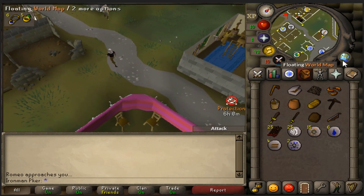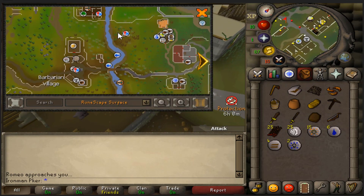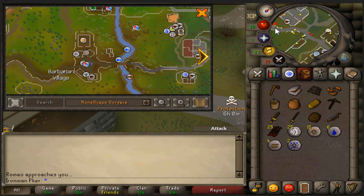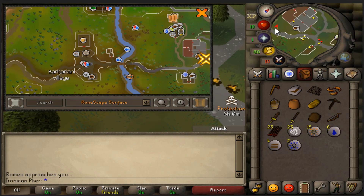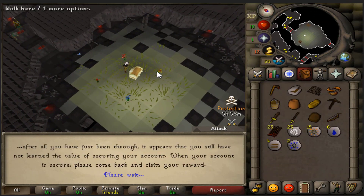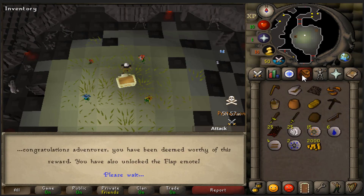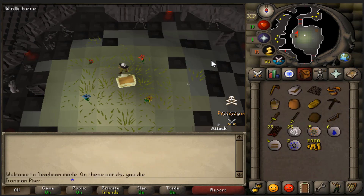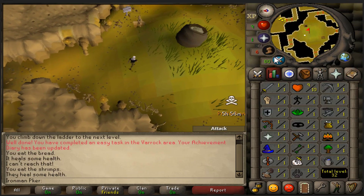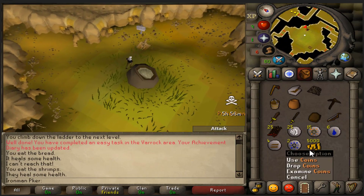You're going to have a 30-minute immunity if you start the game right when the game launches, which is what this guide is mostly intended for. Head over to Barbarian Village and go to the Security Stronghold. Make sure that you have the Authenticator on your account because if you don't, you're going to miss out on the opportunity to get the money. So before Seasonal starts, make sure your Authenticator is set.